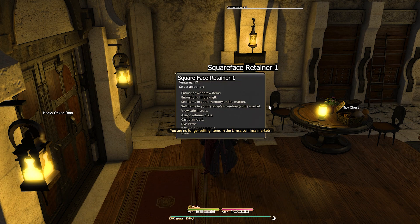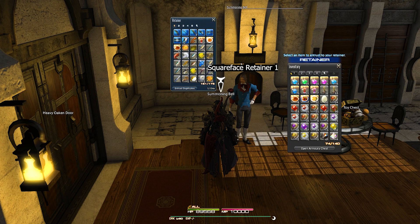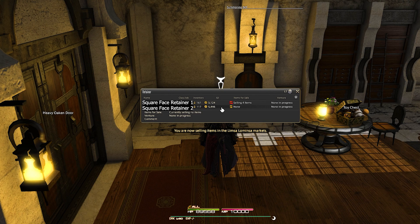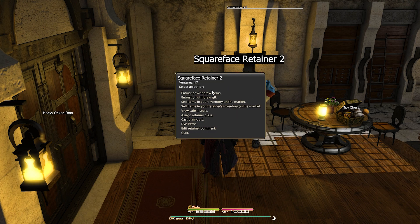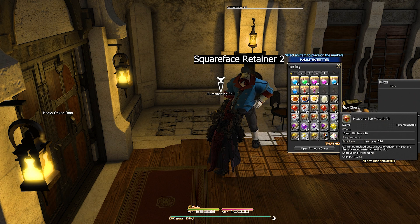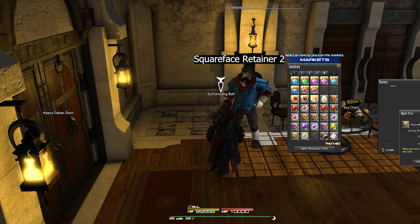Starting with number one: retainer storage. I only mentioned this briefly in my last video, but it is way too important to just brush upon. First the reason why, then how. Retaining just one retainer gives you an additional item storage of 175 items — five whole more pages. Since you can hire up to two retainers by default, you get literally 10 more storage pages. As you progress, both you and your chocobo saddlebag will inevitably run out of storage space, especially if you're doing inventory-intensive things. On top of that, you can sell using retainers, store and pull out money, give them gear, level them up, and send them out into the wild for adventure rewards.